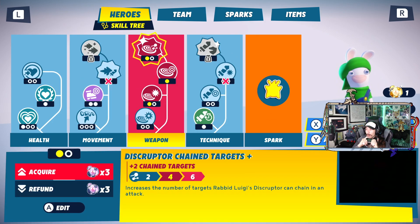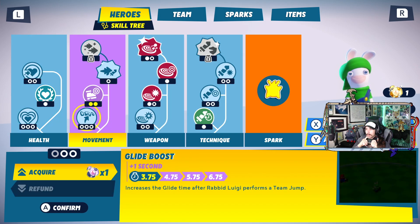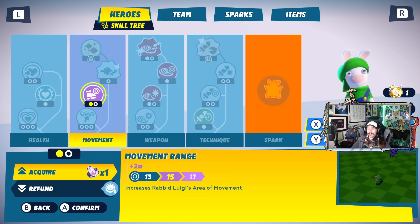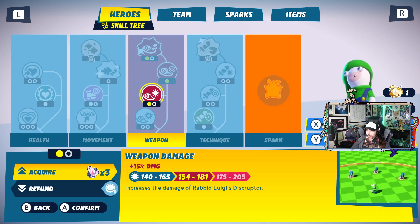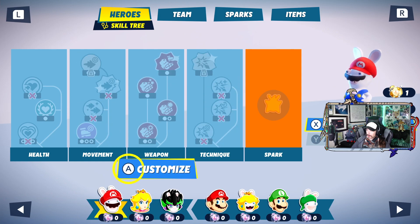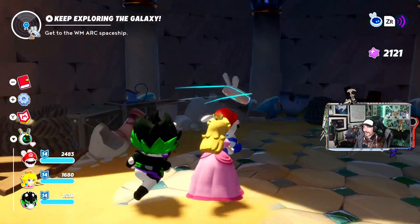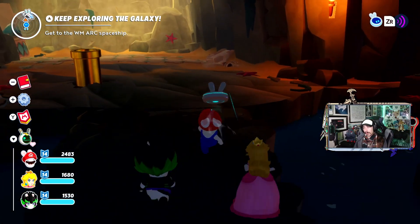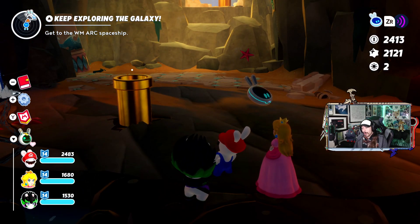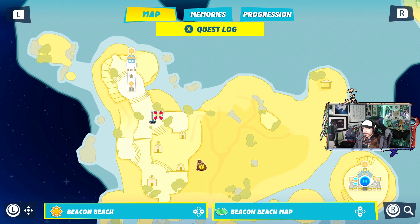Gold prisms — interesting. I would imagine there's probably only one per character. Like I was saying earlier, I'll wait until it feels like I really need it and then use it on someone I know I'm really going to want. Probably can't go wrong with using it on someone like Rabid Peach — I'm using her pretty frequently, not every battle but a lot of them. I'm very tempted to use it because you can't go wrong with a character you're using all the time.